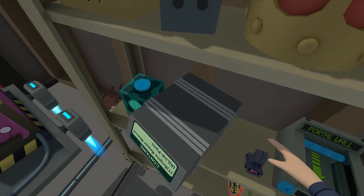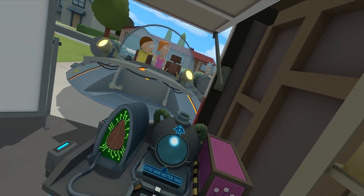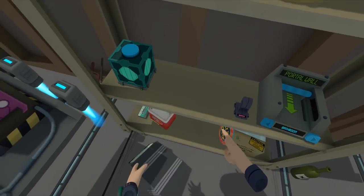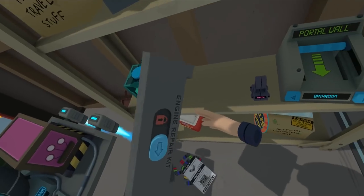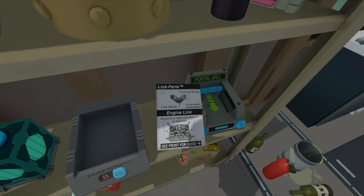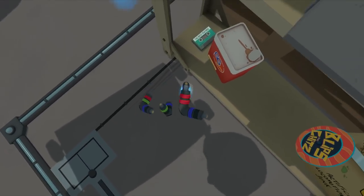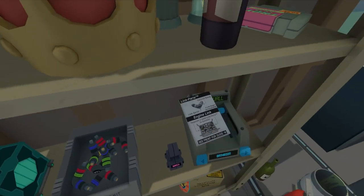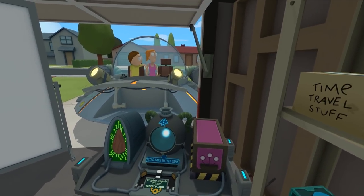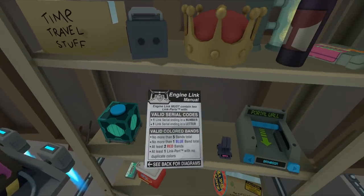Let's get rid of that. Didn't mean to put it on my head. You can go on there — you and Mary can get acquainted. We'll put that there — where's the open button? Oh there's a switch! I managed to open it and all of it fell on the floor. Okay, let's put them all back. What have we got — engine link manual, well that's the engine link. Why is that shaking? It says engine must contain two link parts.